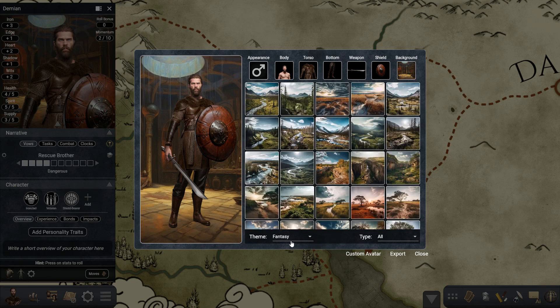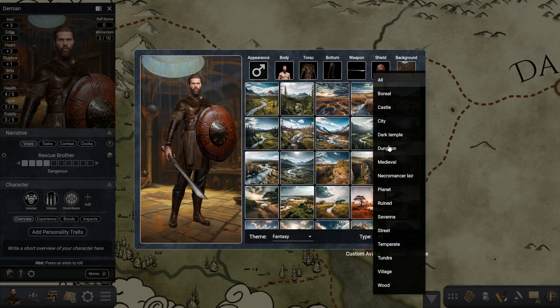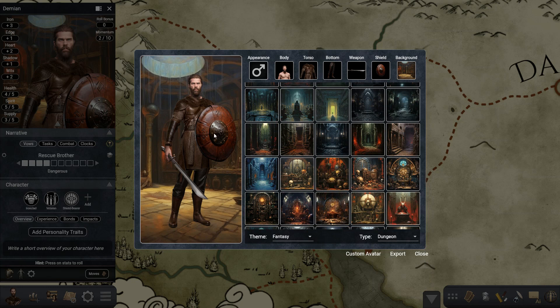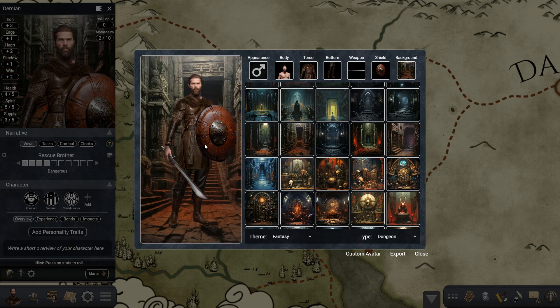Now for backgrounds, you can also filter using these two options. The dungeon backgrounds I find especially useful for the avatar system. You just press on any of them and it's added and changed right here on your character.